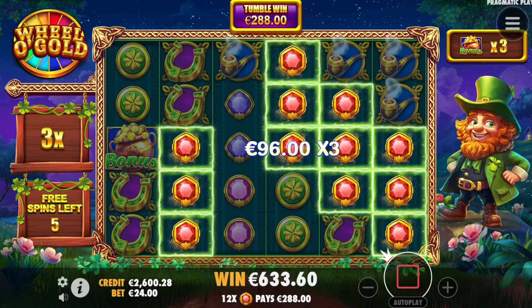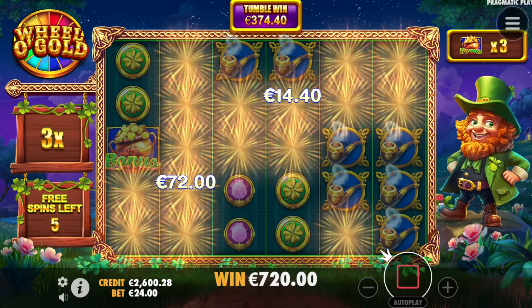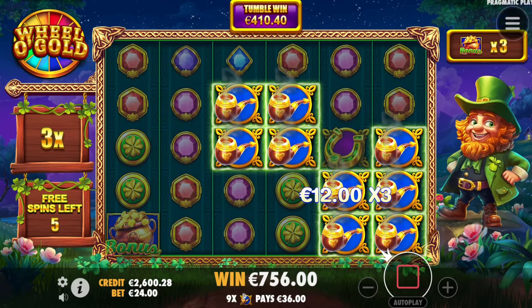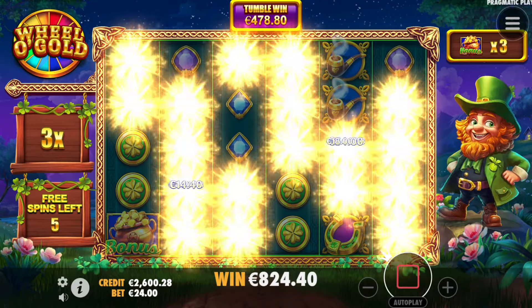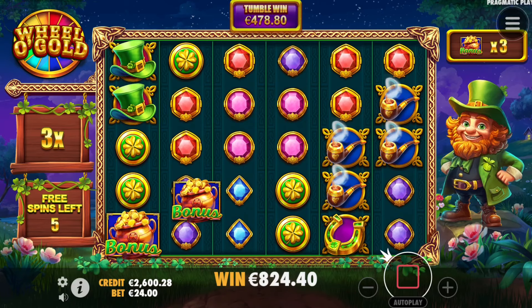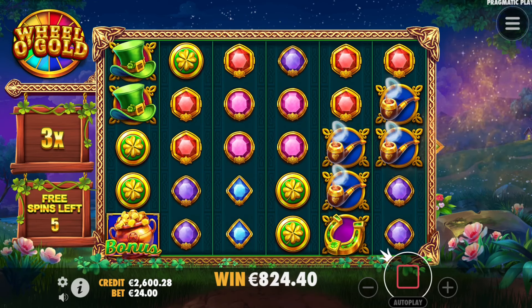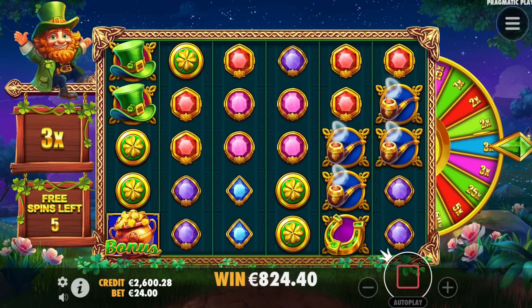One more bonus symbol. There we go, we reset the bonus, 4 additional spins and a new multi. The blue one — nice man! Pink gem or purple. 480 euro back. It's still not a big win considering we paid 2,400 for it. 4 extra bonus symbols. What is the multiplier going to be? 3x again.